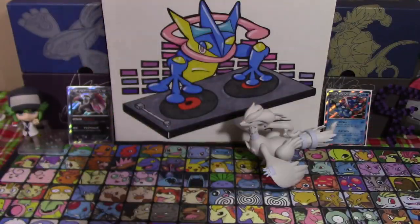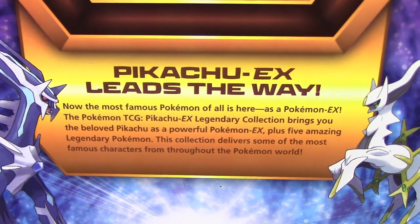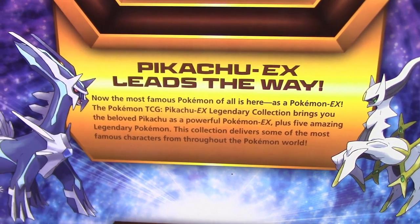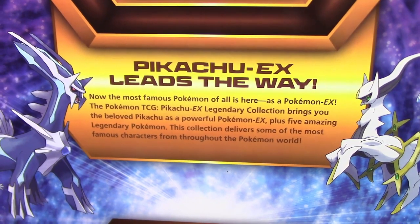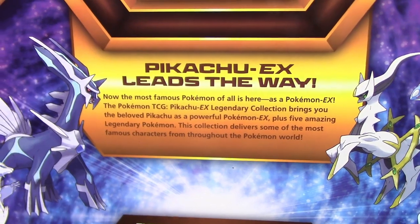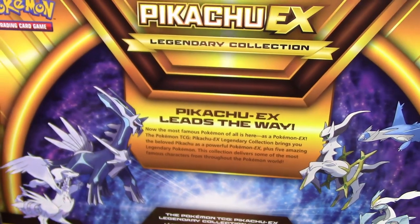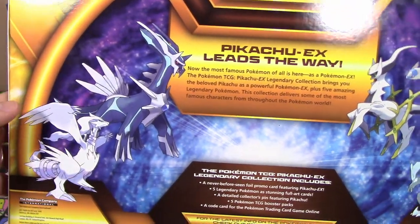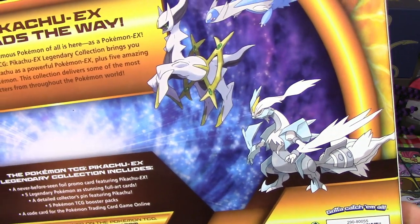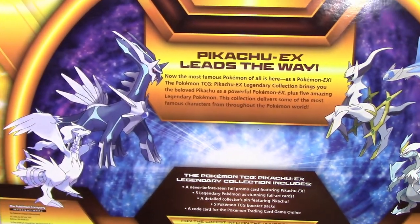You guys already know the deal by now. I don't think I ever showed off the back of the box, so we're going to do that real quick. Pikachu EX leads the way. Now the most famous Pokemon of all is here — a Pokemon EX. The Pokemon TCG Pikachu EX legendary collection brings you the beloved Pikachu as a powerful Pokemon EX plus five amazing legendary Pokemon. This collection delivers some of the most famous characters from throughout the Pokemon world. So we've got our Dialga — did I say Palkia? I meant to say Dialga.